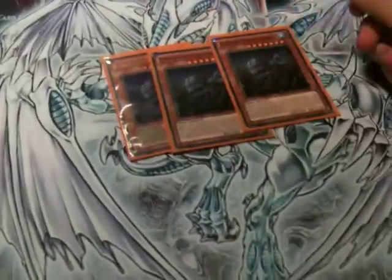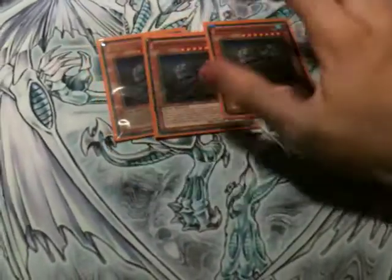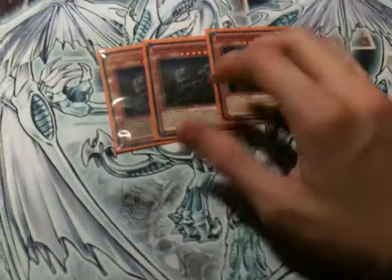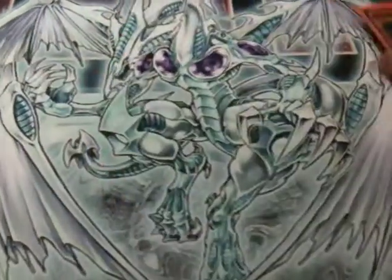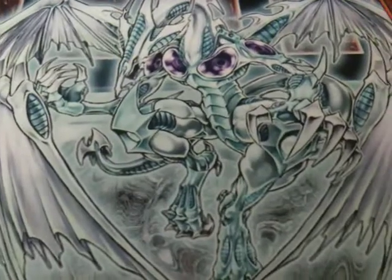The main card in this deck is Triple Coelacanth. Literally, the whole deck revolves around getting his effect out on the field. Because once you've got him out, you can instantly get a Shooting Star, you can get Trishula, you can get anything just by having him out. He's a great card. Run it.